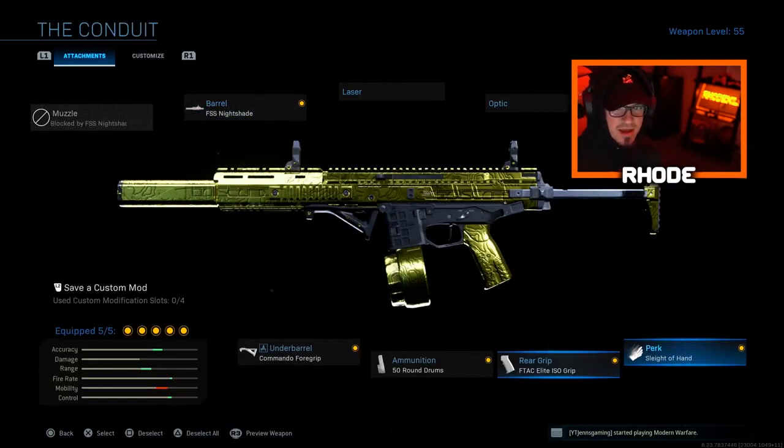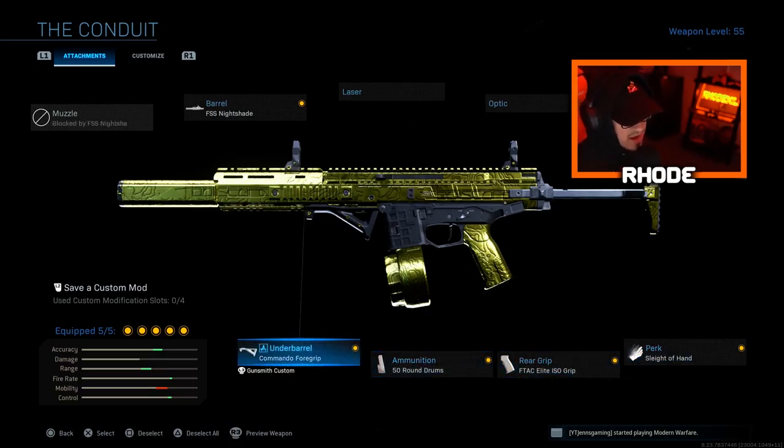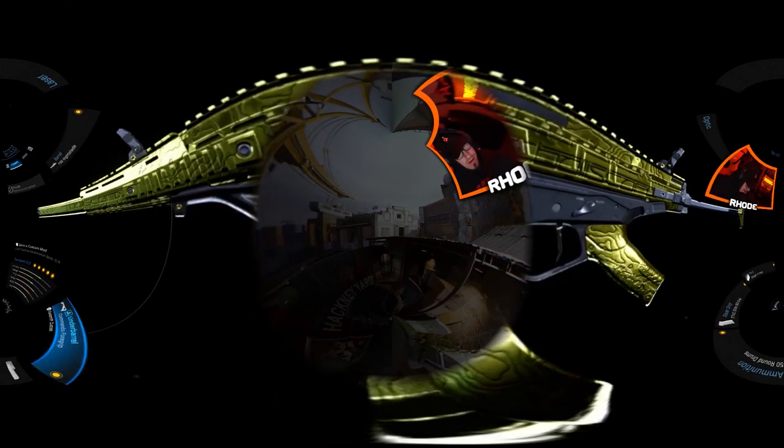Then we go with Sleight of Hand, FTac Elite ISO grip, 50-round drum mag, and Commando foregrip. The mobility drops a little bit, but it's still a pretty mobile gun. I really recommend you try this setup. We're playing on Hackney Yard and we ended up dropping a nuke with this weapon — I did not think we were going to drop a nuke at all. Hit the thumbs up, hit the subscribe button, and I'll catch y'all in the gameplay.